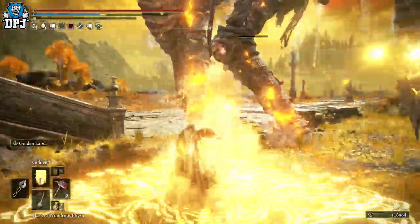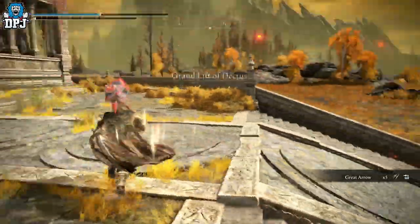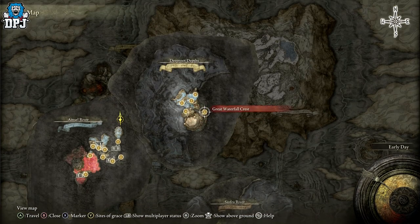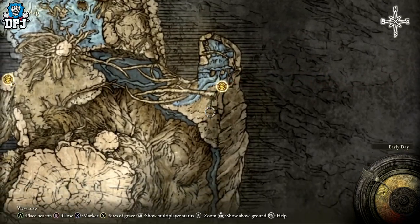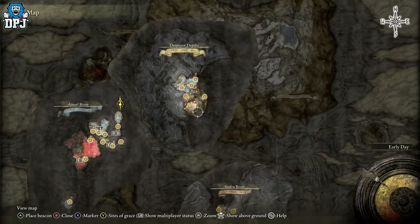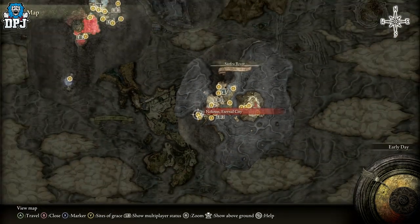It's definitely one for the collection. So how do you get this thing? First, you need to have access to the Deep Root Depths. It's literally at the first grace point you come to when you get here — I'll show you the exact location in a second on screen. To get to the Deep Root Depths, if you haven't got there already, you need to get into Nokron, the Eternal City.